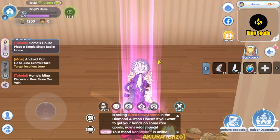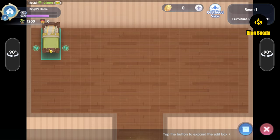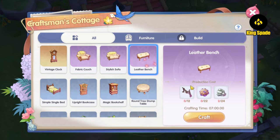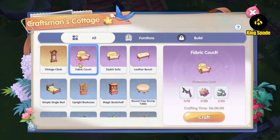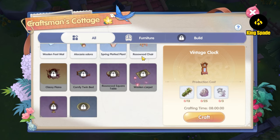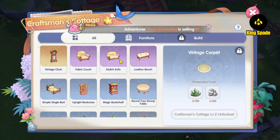With the latest home version, the home features are now open with the house function. This function is unlocked after your home level reaches level 2. You have a space to decorate with furniture, just like a typical home sim game, and the furniture needs some materials to be crafted. The materials can be obtained from specific veins in the mining site. The house decoration and furniture crafting for now is purely a creative and fun activity — it does not have stats that give extra attributes to your character. I'm not sure if the game will add stats to furniture in the future, but which do you prefer — furniture with stats or without stats? Let me know in the comments below.